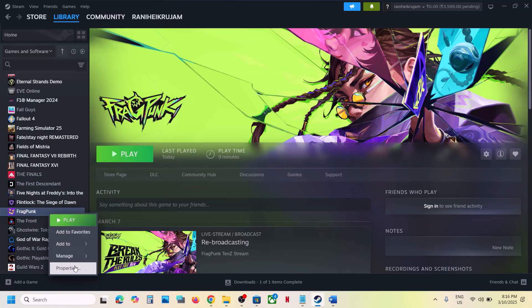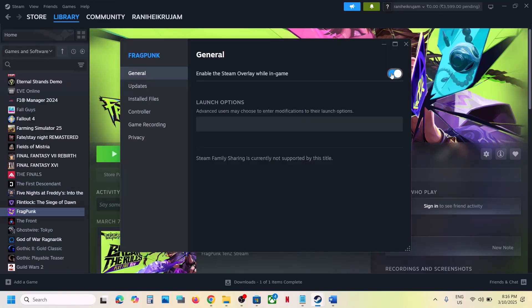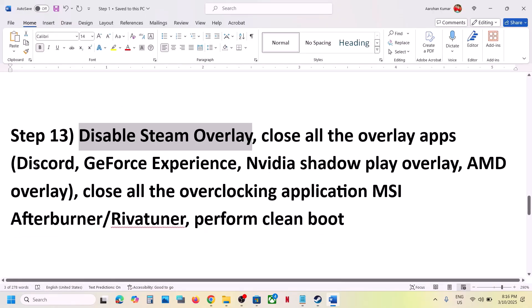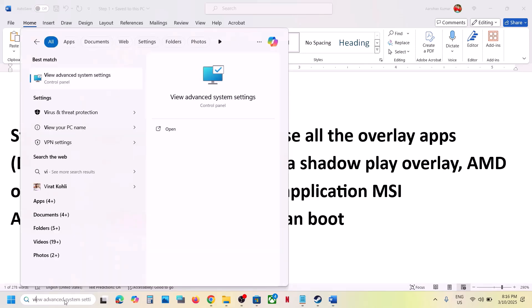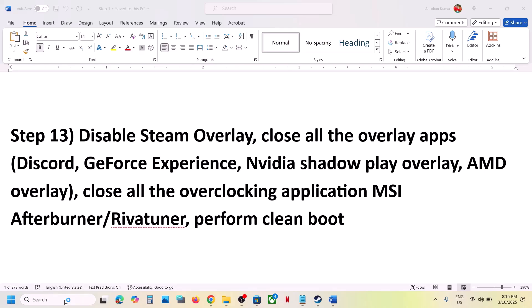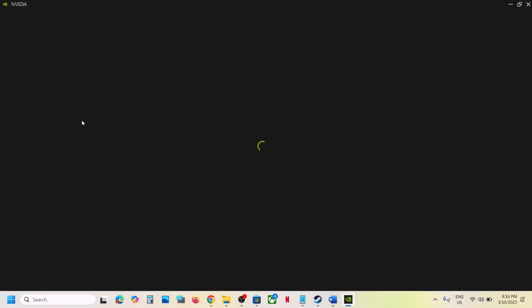Disable Steam Overlay by right-clicking the game, selecting Properties, going to the General tab, and turning off Enable the Steam Overlay while in game. If you have Discord running, go to Discord Settings and turn off the overlay. If you have the Nvidia app running, go to its Settings and turn off the Nvidia overlay.